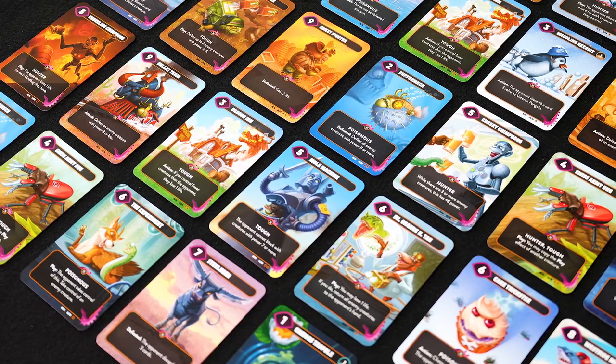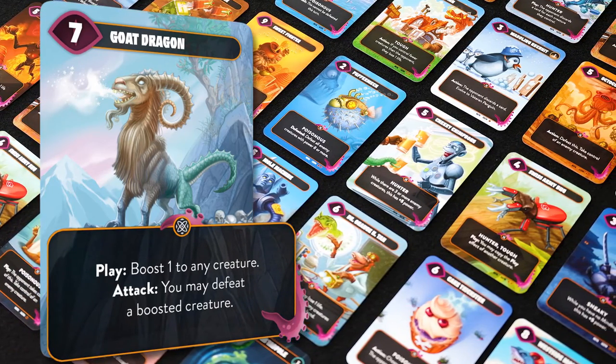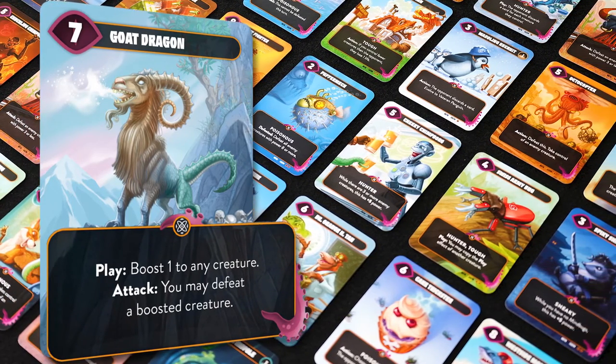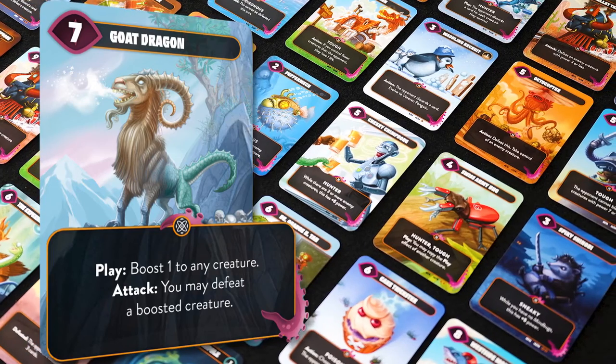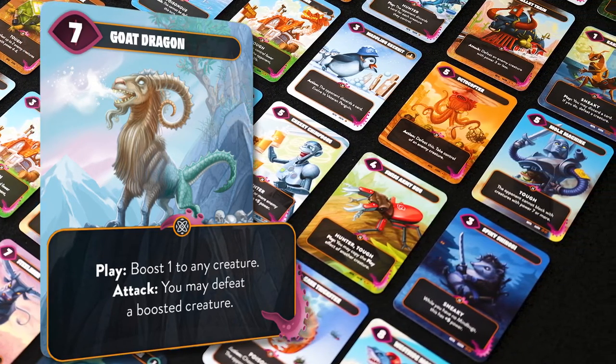Mindbug is also expanded with two new mechanics. Boost lets you use cards from your discard pile to boost the attack value of your monsters. Each card adds one point to your attack value and you can boost multiple times.